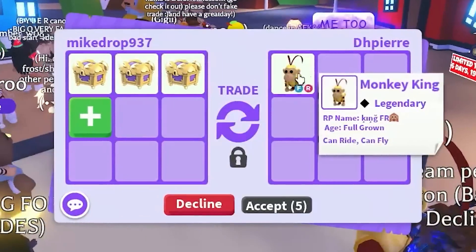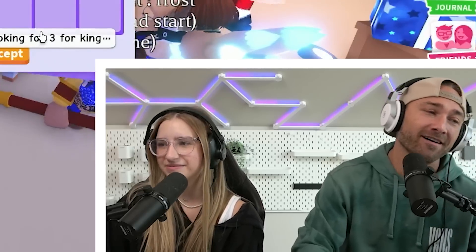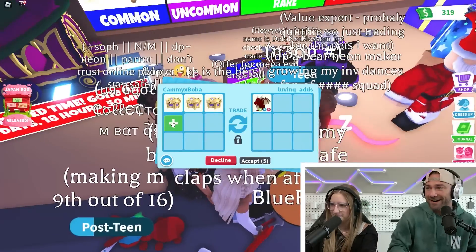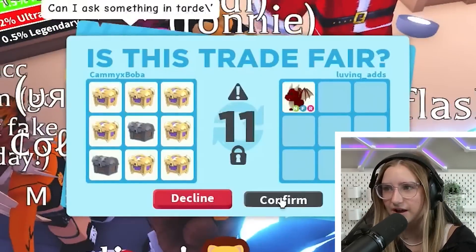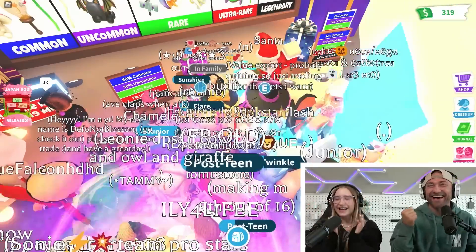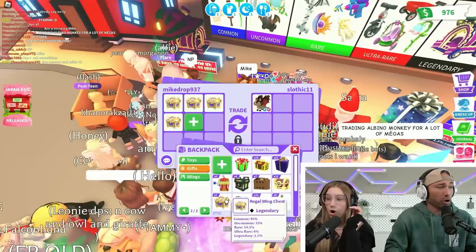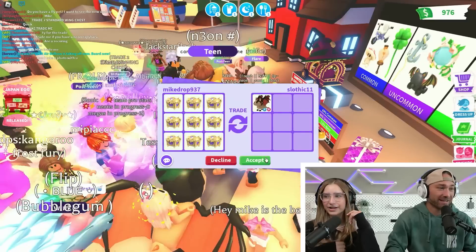The monkey king - bro, I want that! I'll give all nine, all nine - I'm gonna do it just for the monkey king. I want it done, I don't care. It is a lot of Robux, but whatever. I got it! Alright, will it go through? Five, four, three, two - will it happen? What if it declines again? No way - come on! You're probably not gonna get it - for sure not gonna get it.